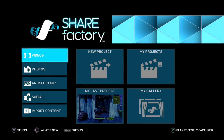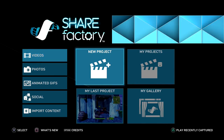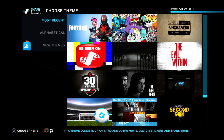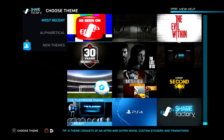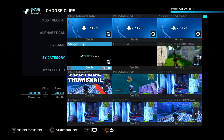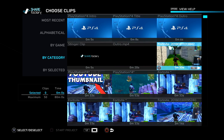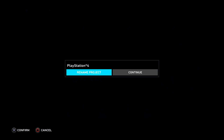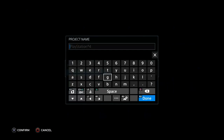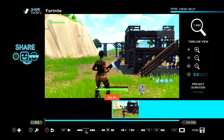Here's the layout for Share Factory — just focus on 'Videos.' Go to 'New Project' and you'll see some themes; it doesn't really matter which one you pick because you're going to delete them anyway. Uncheck those checkmarks since you don't need them, then select your recorded clip, press Square to start the project, and rename it — I just named mine 'Fortnite.' Then press Continue.